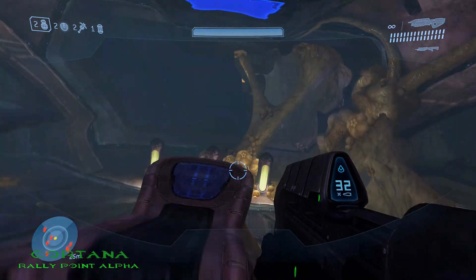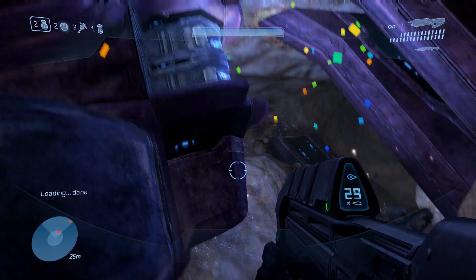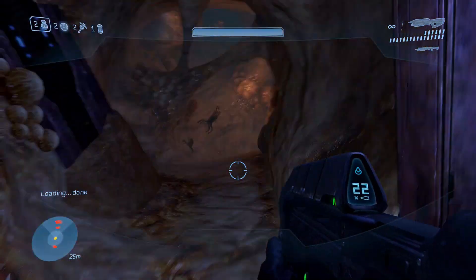The second MOA on Cortana is located not too far from the first MOA. Once you get up to the next section at the command bridge, head up the hallway right here and you'll see it right there to your left.